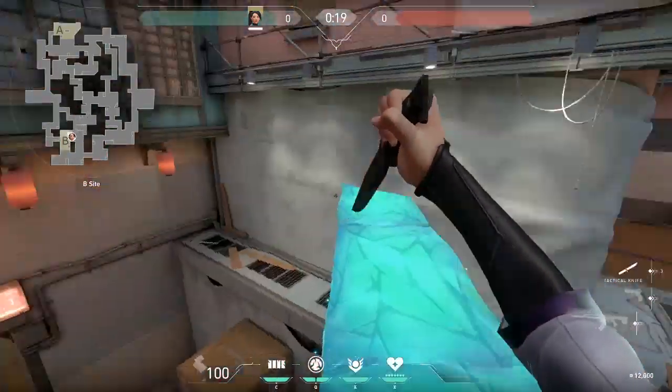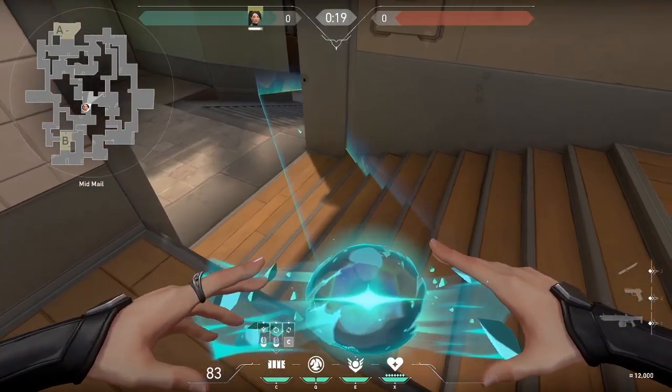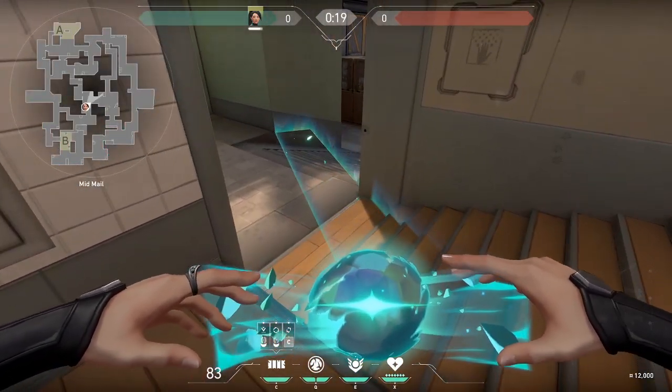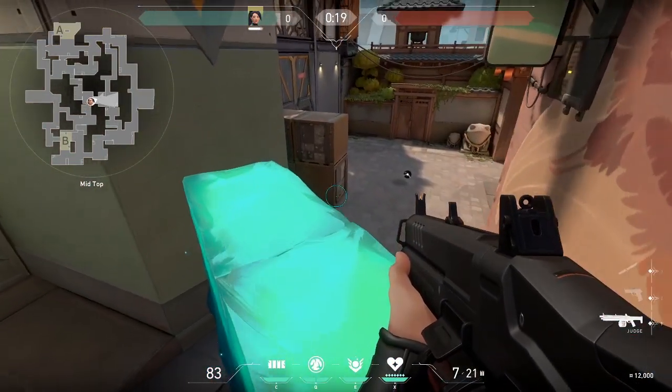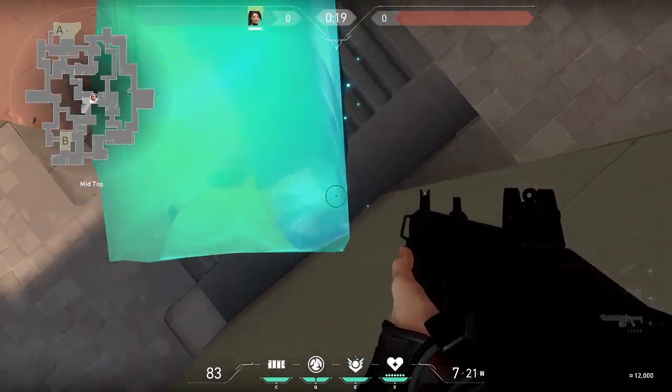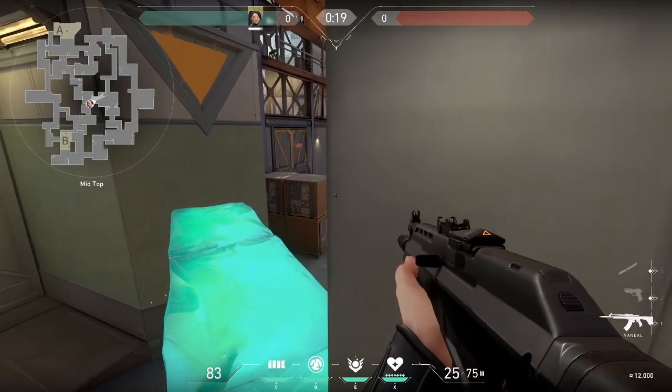Remember, the ice wall is not infinite, so be aware of the timing. Here is an aggressive move for mid if you want to play mid. Your enemy will be completely blocked off so they won't think about pushing mid, and they probably won't expect you to push over the ice wall — but you do have a perfect angle over it right here.